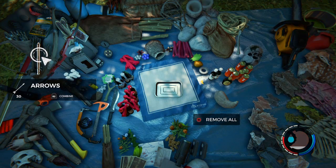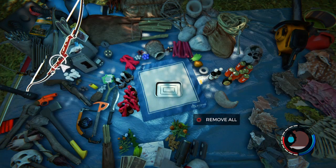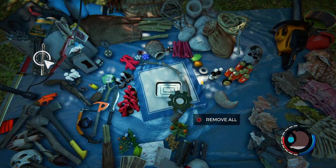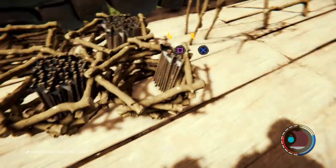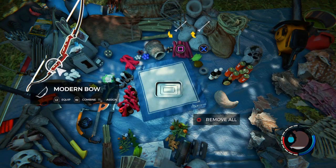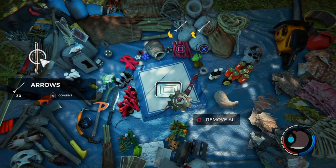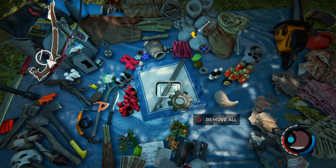There are two ways to duplicate arrows. You can hold R2 and they go into the middle, then click circle and it duplicates by five. Or you can put the metal tin tray in the middle, put in the crafted bow or modern bow, click R2, and just keep swapping back and forth - it duplicates so quickly. That's literally the quickest method to duplicate arrows.